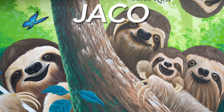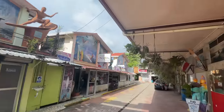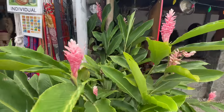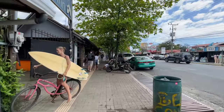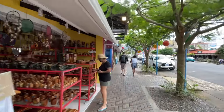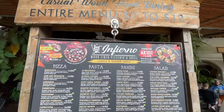We've made it down to Jaco — a popular town just outside of San Jose, right on the beach and popular with surfers, backpackers, and hostels. It's a really big tourist destination. When you go to San Jose, they always recommend you either go to Jaco or Manuel Antonio, but Jaco seems to be the most popular place people end up going. You can see it's really built up with lots of commercial infrastructure that you don't get in other parts of Costa Rica.